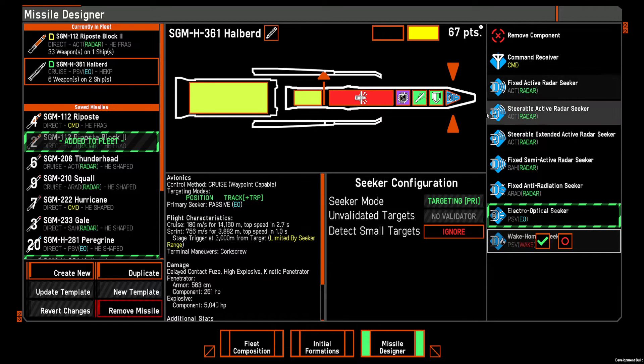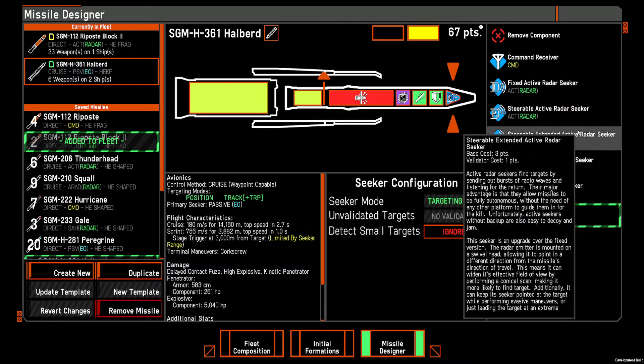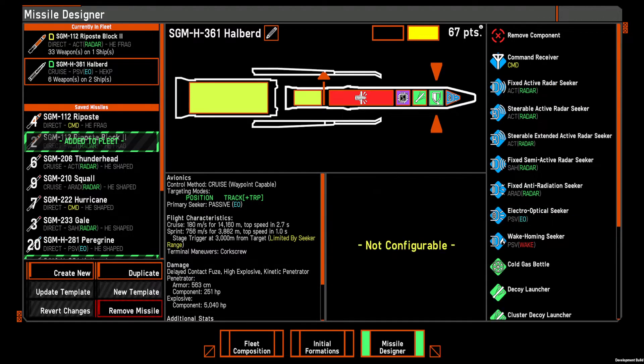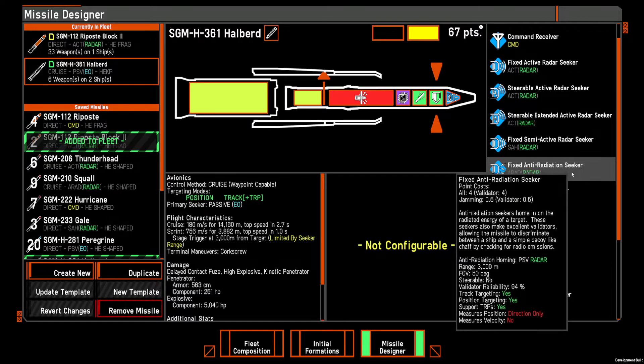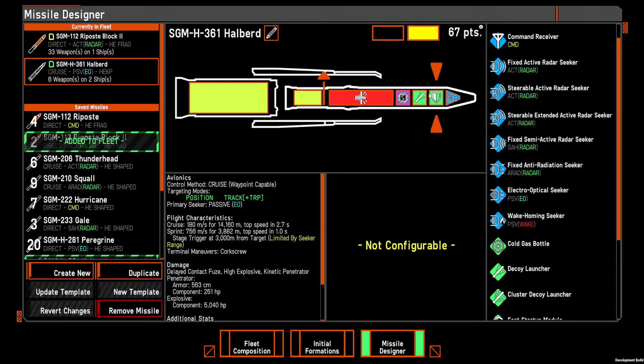Those are the different seeker types. You can also have a validating seeker — so you could have a fixed active radar as your primary seeker, but then use a validator as a fixed anti-radiation seeker, which basically means you're finding a radar target that's also emitting either jamming or communication power. You're not going to target anything that doesn't match that validator, but you're not using that as primary targeting. That's pretty interesting.